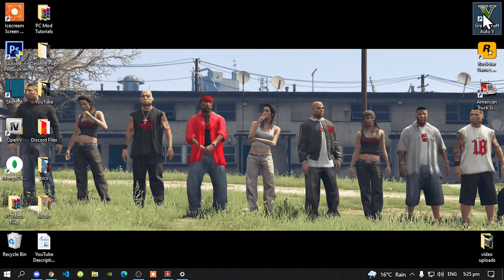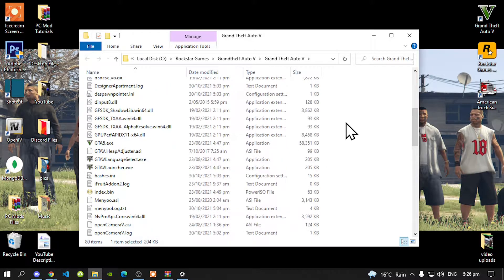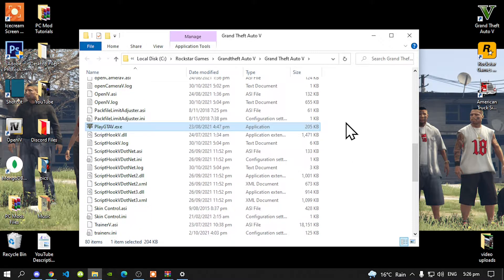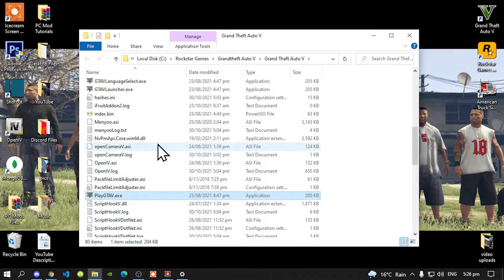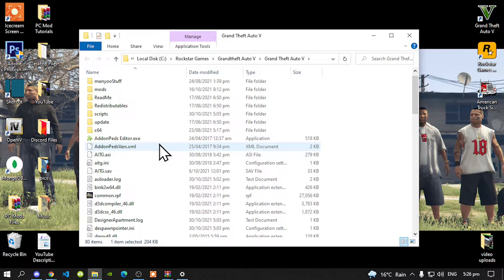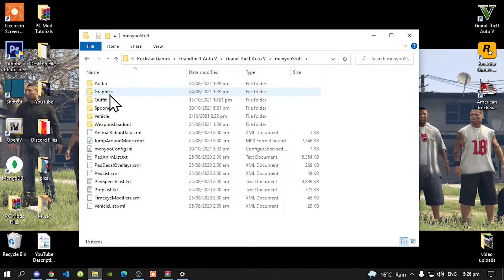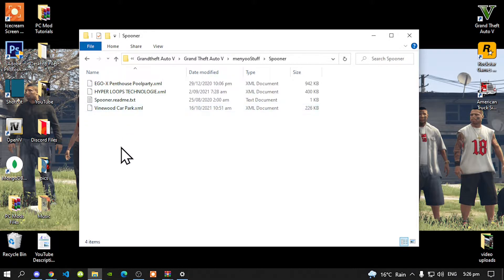Once you're inside your Grand Theft Auto V main folder, make sure you have already installed your requirements — all of them, at their latest versions. Once you have completed that, go to your Menyoo Stuff folder, then go to your Spooner folder and open that up.